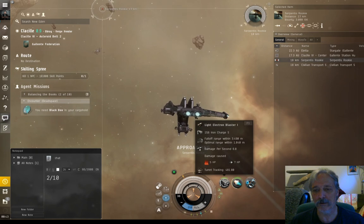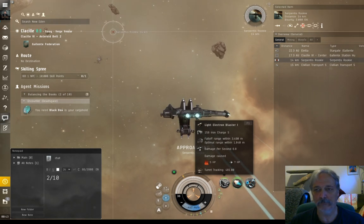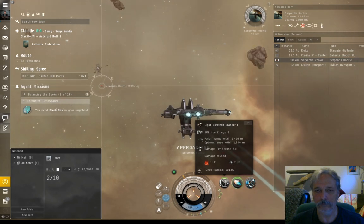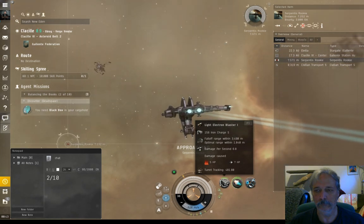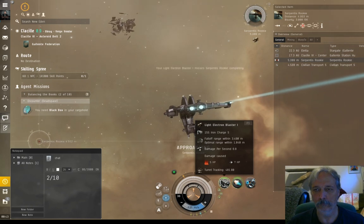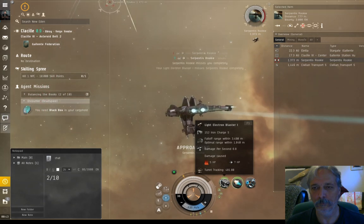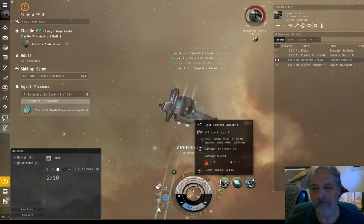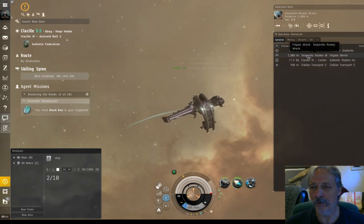There's a bad guy - we're going to approach him and make him blow up. The range on my guns is about three to four thousand, so I won't waste ammo until I'm under six thousand. He barely tagged me and he's gone. On my overview I have the Serpentis frigate.